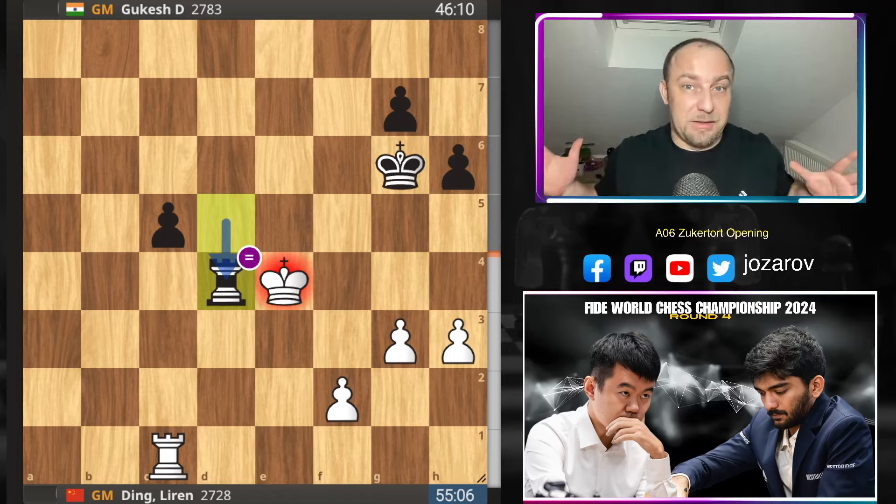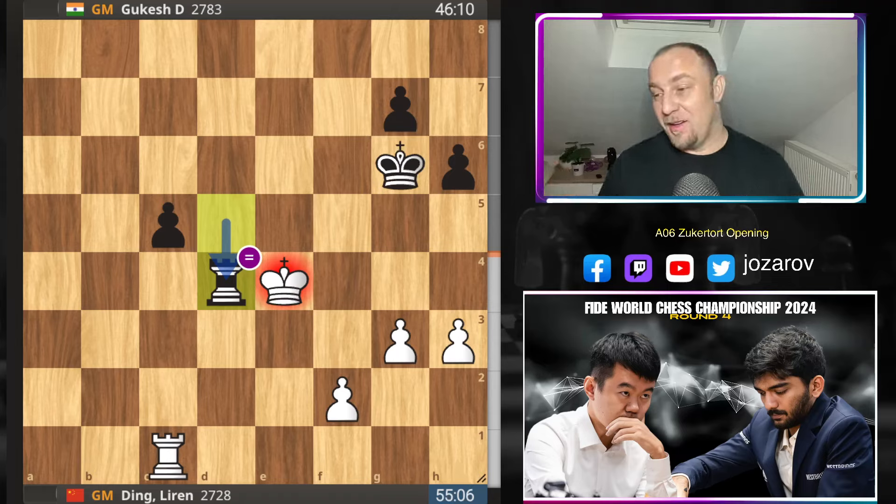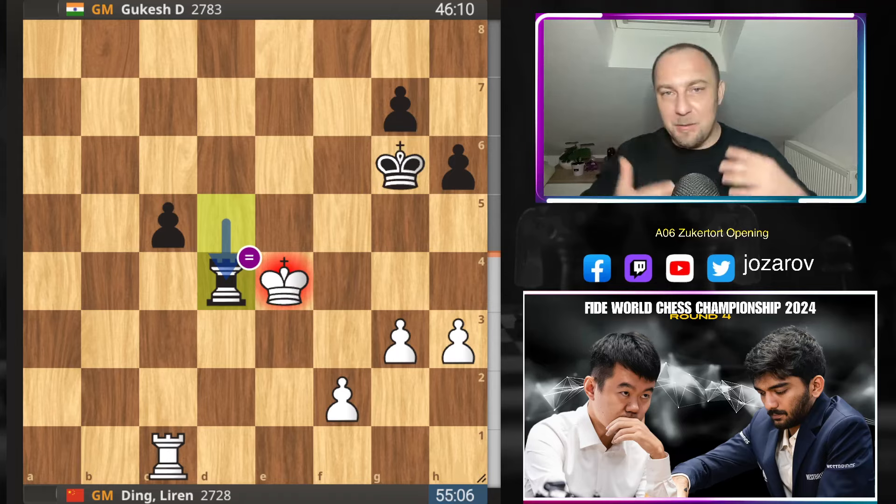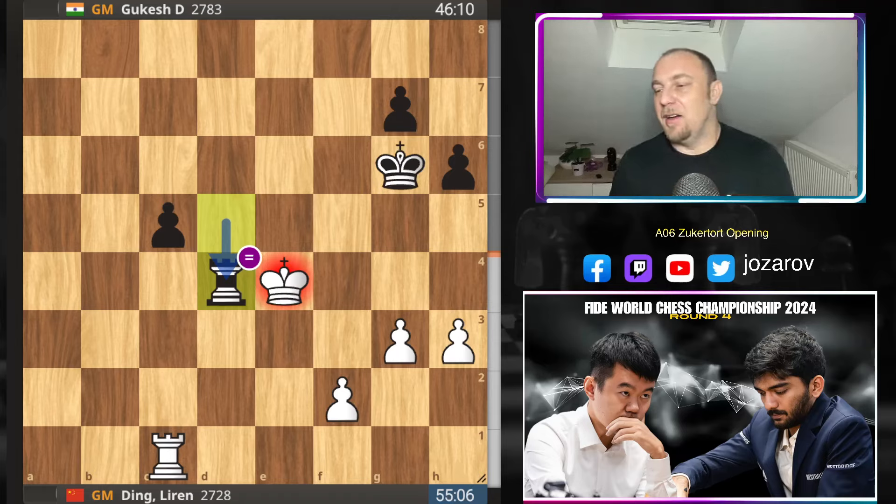It was a perfect game, and the perfect game, unfortunately for us, ends with a draw. They played with 100% accuracy, which is really crazy in a World Chess Championship match. Gukesh found good defense against the Zukertort opening and the Nimzo-Larsen attack ideas. He managed to easily get out of the opening, which is a good thing. He didn't lose again with the black pieces, and he has now a great chance to attack Ding with the white pieces.